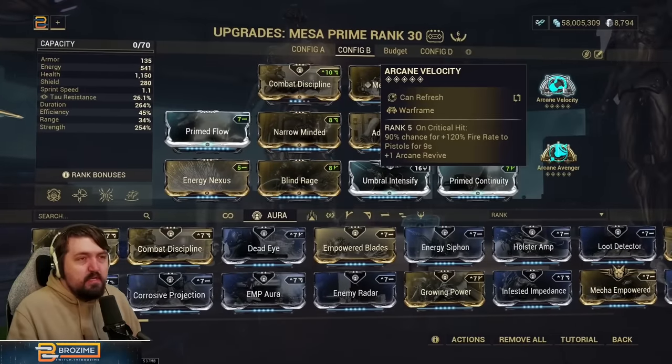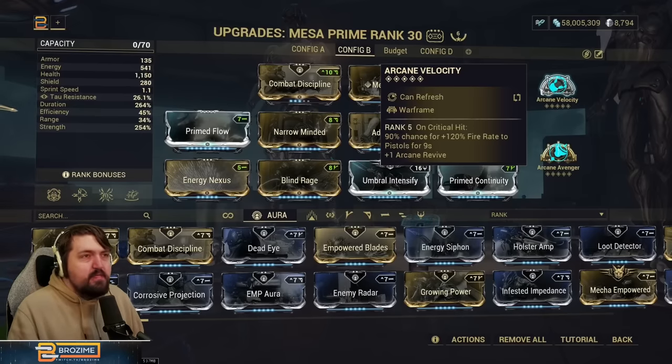We are also using Arcane Velocity — basically the Mesa arcane. On critical hit, 90% chance for 120% fire rate for two pistols for 9 seconds. It's pretty unbeatable: she has unlimited ammo on her four and this affects it, making it one of the best stat increases you can get on Mesa — extremely powerful on Regulators.